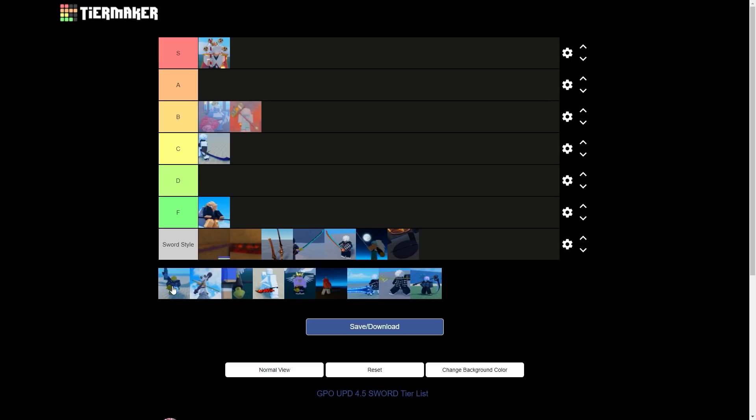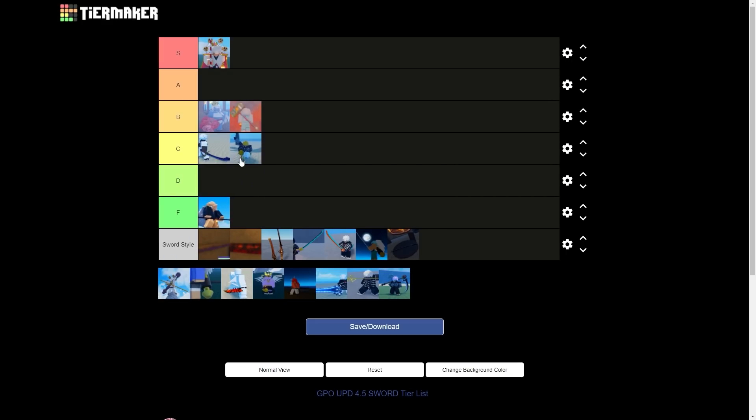Next sword is Golden Hook. It kind of depends — if you have Suna it makes it good, but without Suna it's bad. Without move stacking, it's just awful to hit the hook unless you up-tilt into it. You can't really make the pierce move true without up-tilting. With Suna you get extra lunge and range, but that's only if you have Suna. So I'm putting it low C tier, below Crab Cutlass — maybe high C tier or low B tier if you have Suna.